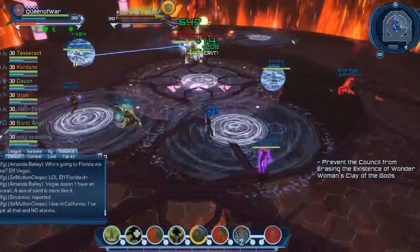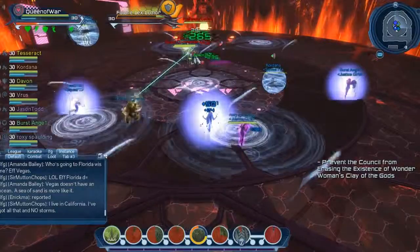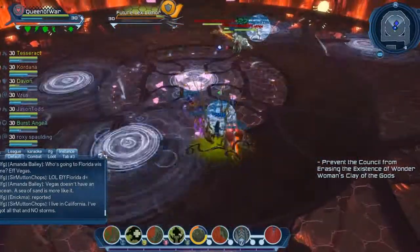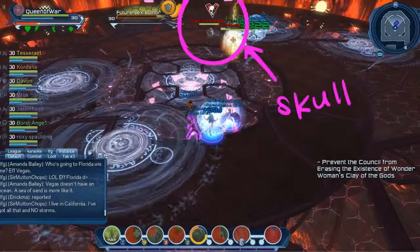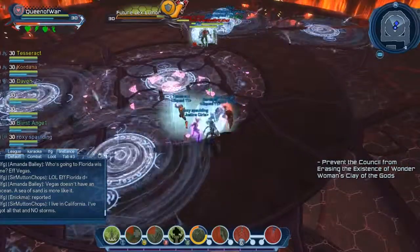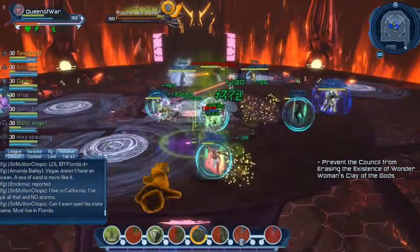Here's the second shield that's going to pop up on Jason Todd, and that will be meant for the tank. At the time when the second shield pops up, your team wants to collect near the person with the first shield — in our instance, that would be Cordana. When the skulls pop up around the phased-in boss, that's when you want to be within the shield's range, because that's when the AoE blast will go off.